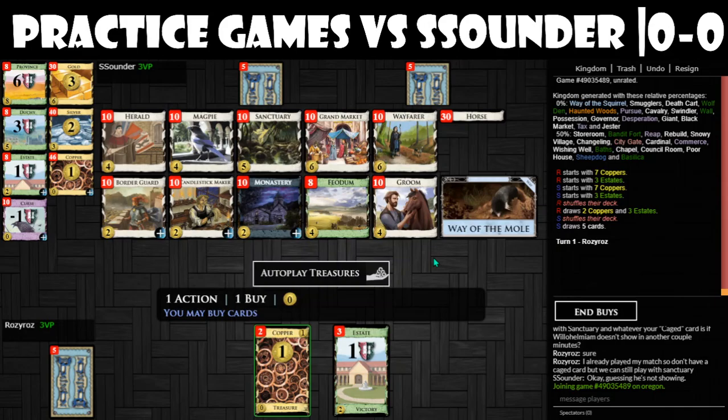When you exile a card, that is very helpful — it basically gets it out, sets it aside. Then if you gain another card, you can discard it, but you don't have to. So it can be useful if you want to gain victory cards and then exile them.